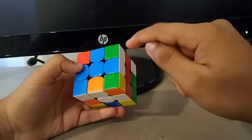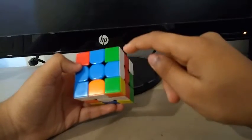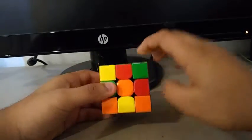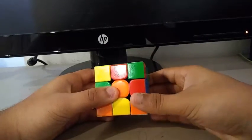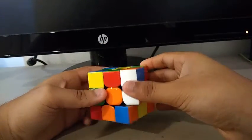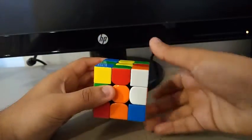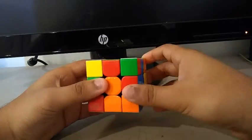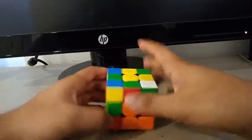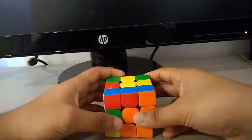So I saw this edge and this edge. I thought I'd do the blue-white edge first, then the orange-white since this is in the wrong place. I faced the orange and did something like an R to insert this edge, then a D to give room for this to be inserted. I inserted this by doing an R prime. For the final cross edge, I did a wide R, U prime, Y prime, and then a D prime to finish the cross.